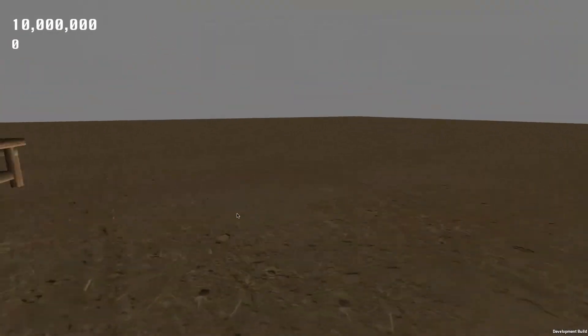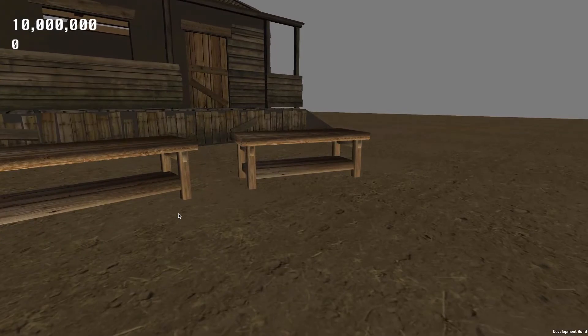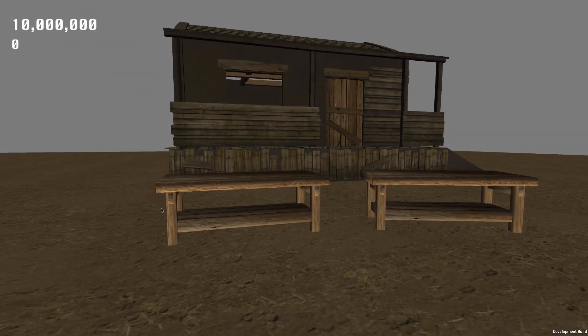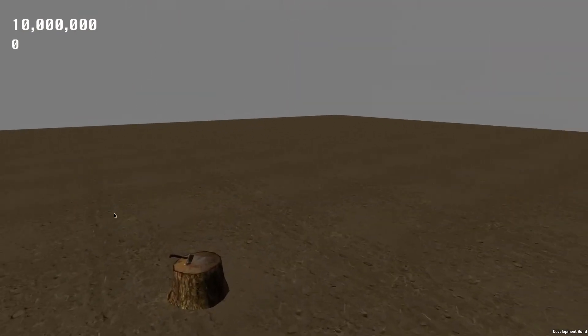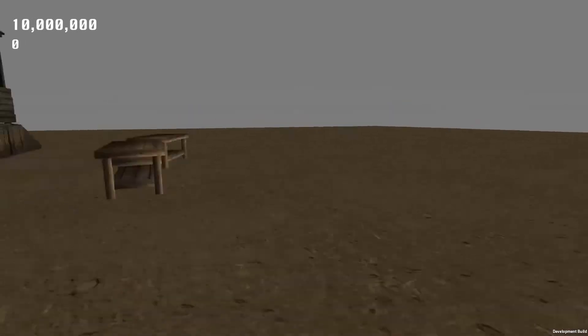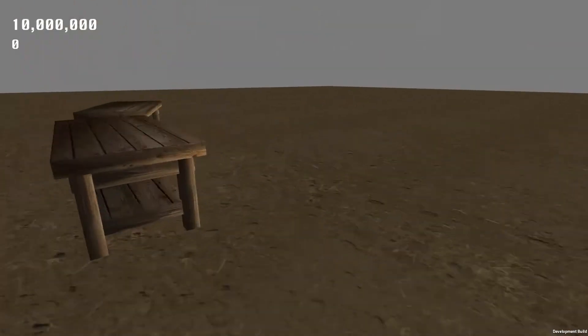You have to do so without dying or letting them destroy something — that I have not decided yet either. The count in the top left which starts at 10 million is obviously that, and the number below that is the amount of points or coins that you have — so that is the currency.